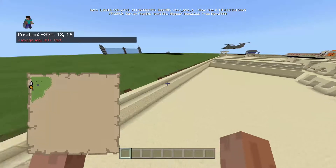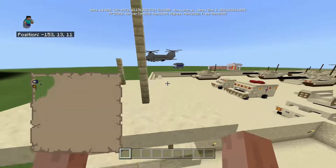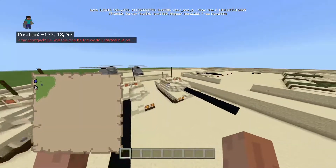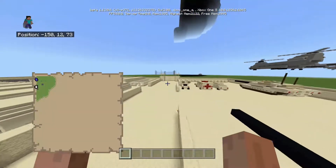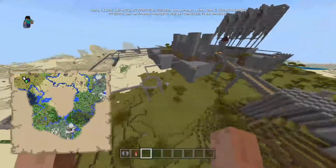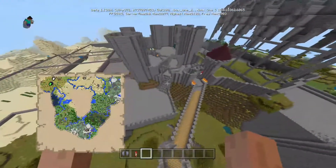Jack, fix your mic — at least mute it please. Yeah, Savage, just switch worlds. Okay, I'm muting Jack, I have to — I'm going to go blind if I keep hearing that. Savage, switch worlds to your castle. Okay so this is his castle world. He says there are three castles in this world — I've been on this world before and this world is insane.